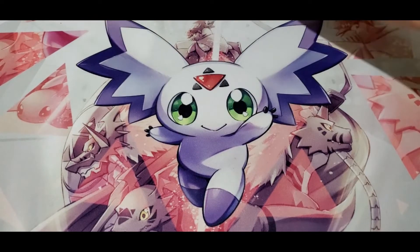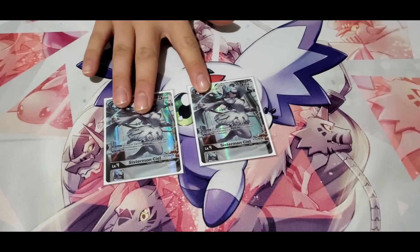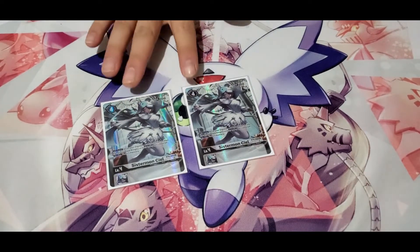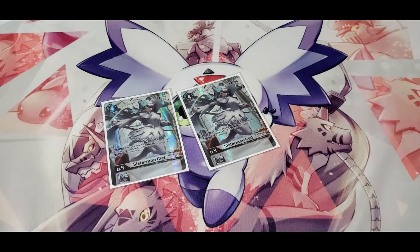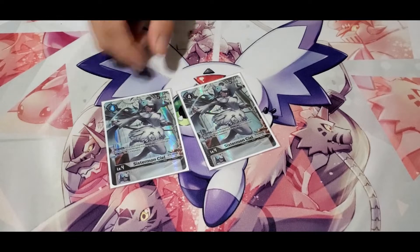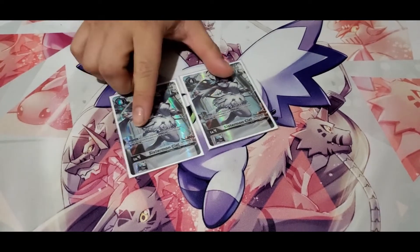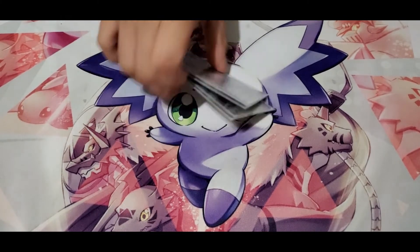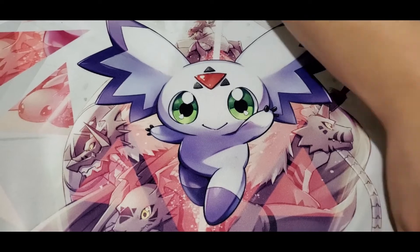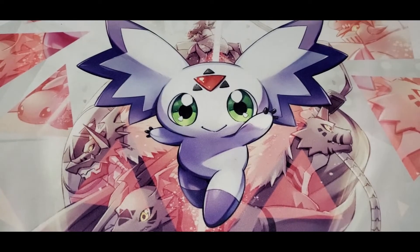I run two Sister Mon CLS — yes, it's the alt art, I recently got it. This is still pretty good too: it's technically a three-cost, you gain a memory when it's hard cast or through Jesmon. The big effect is it gives royal knight and Huckmon lines an extra 2k boost, which is really good. I'm pretty happy about the alt art.